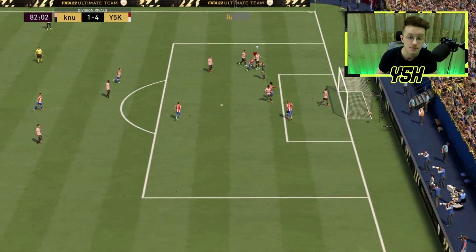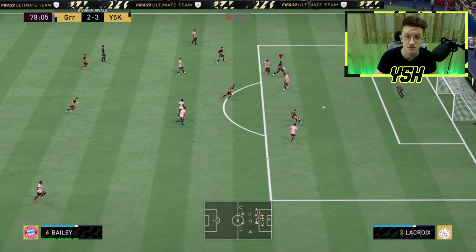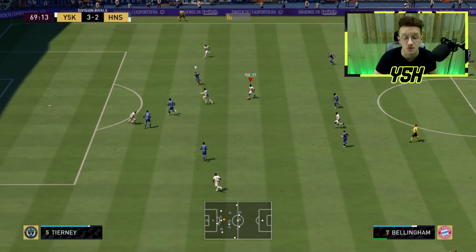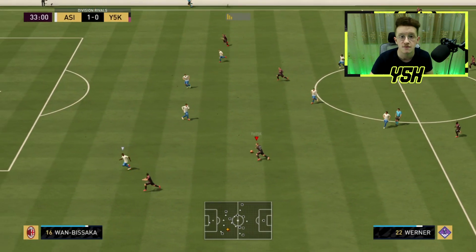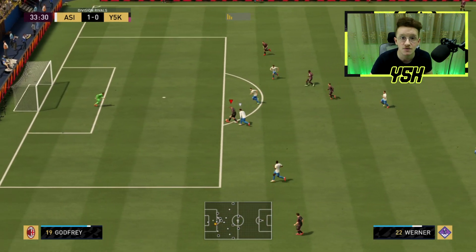Now let's move on to finishing inside the box. This was a problem I was facing, but after playing the game I think I have some tips that might be helpful. I'm going to talk about many ways to finish inside the box, so let's take it step by step. First one is the most overpowered thing right now on FIFA, which is when the goalkeeper is moving out of the net towards your player.